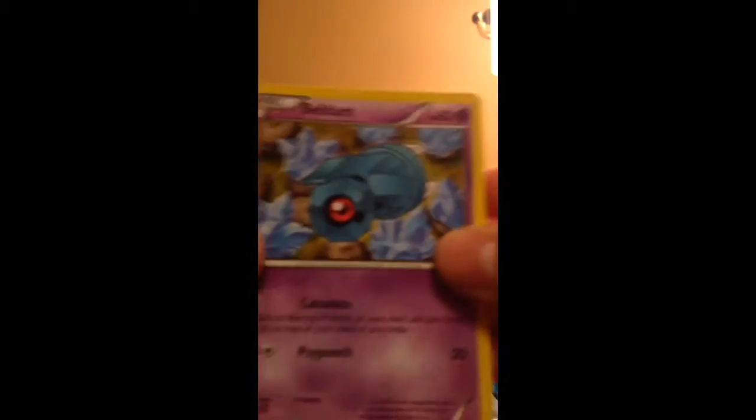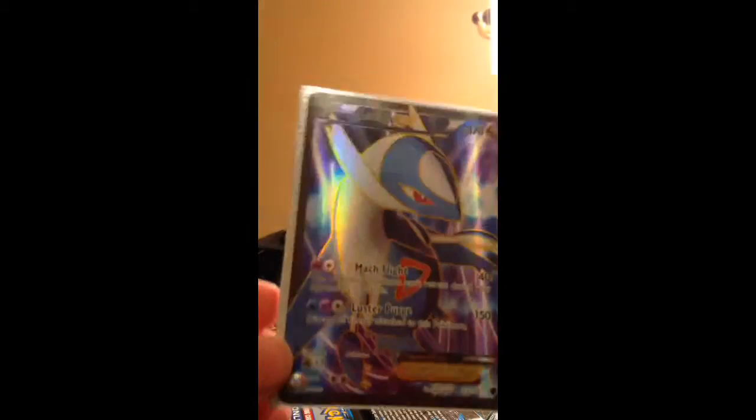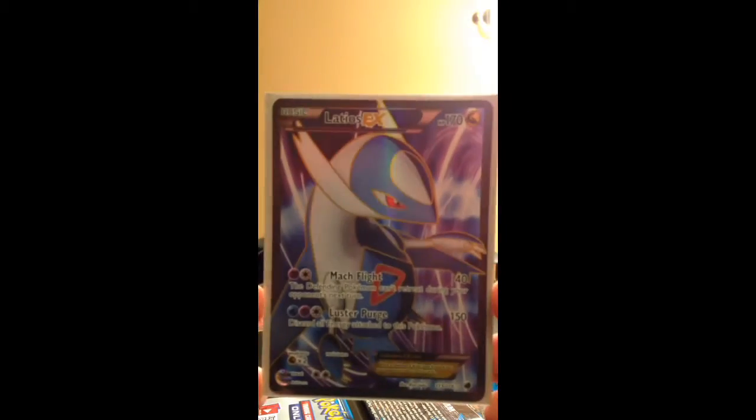So we have an Absol pack to finish it off. Come on Absol! I'll put it into a special gray sleeve. Alright, we have Beldum, Tangrowth, Chinchino, Sandile, Sneasel, Flareon, Noctowl, Isabelle, and Onyx Reverse — very cool. And the final rare is a Latios EX Full Art. My second one. I mean, awesome — a Full Art! Oh my god, I love Full Arts. It's too bad that it's a Full Art I already have, but I mean, that's okay. You can't really complain when you're pulling a Full Art.